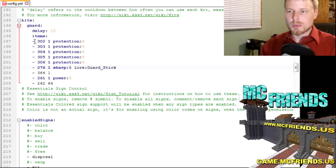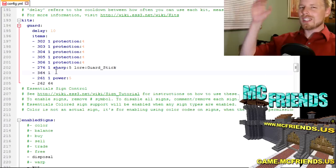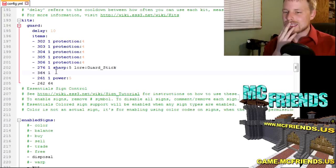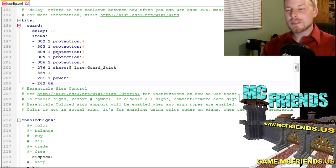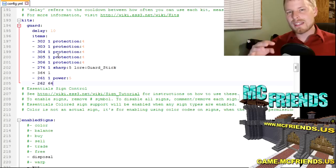We have our chainmail items all enchanted to Protection IV, a diamond sword enchanted with Sharpness V with a lore of 'guard stick', and some food. A side note: when testing, I was accidentally enchanting the meat — I don't know how much damage Power V enchanted meat would do, but that happened. Anyway, that's pretty much it — it's fairly basic on the back end.